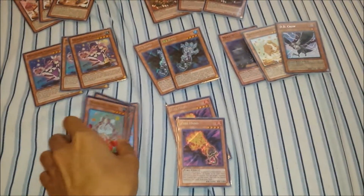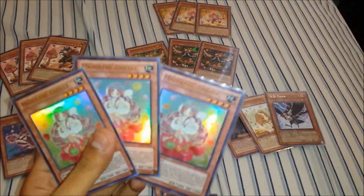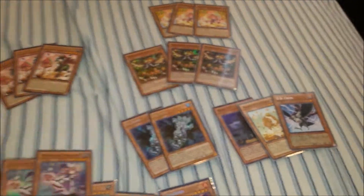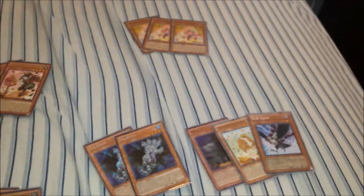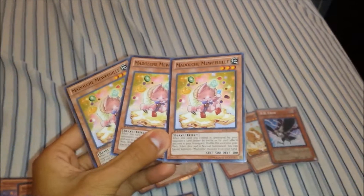In the deck you will receive three Angellys, three Angellys from Primal Origins first edition, three Madolche Magelineins first edition, three Madolche Hootcakes first edition, three Madolche Mewfeuilles, and three Madolche Messengellatos.